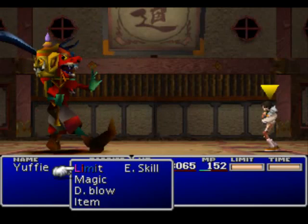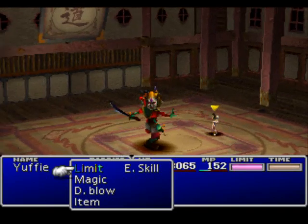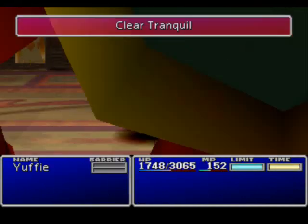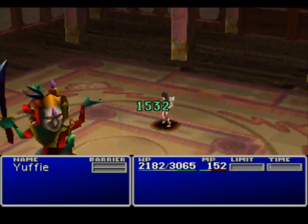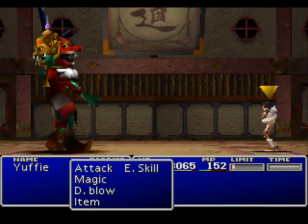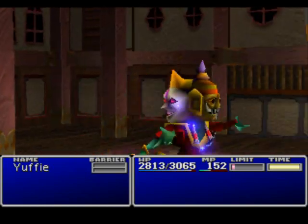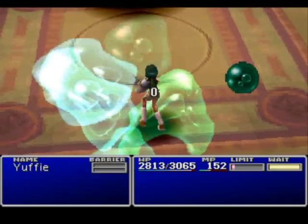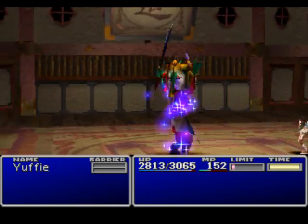I really don't want to do some off-screening in a fight like this. Clear Tranquil is actually exactly the same as Healing Wind - Aerith's First Limit Break - plus 50% of max HP to all characters. So it's pretty good. I'm just gonna start fighting him normally. I have a Bolt Armlet on to prepare for this and everything.